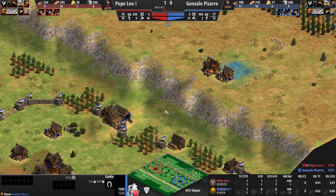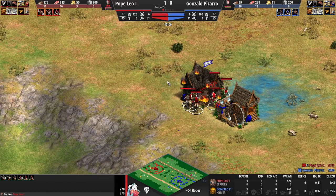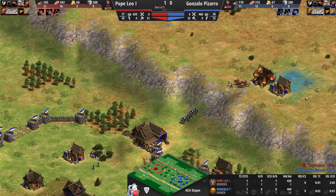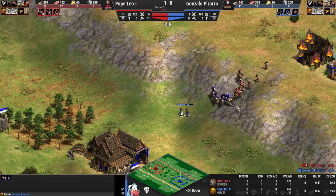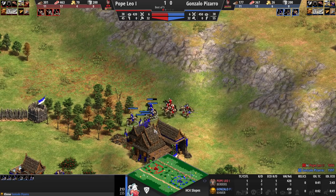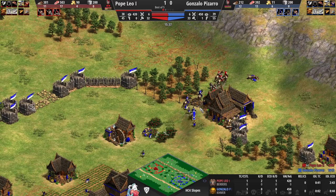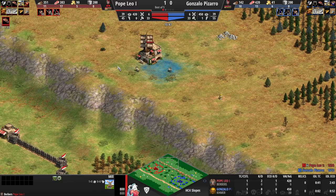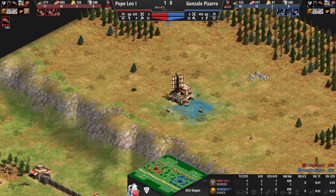You need something to deal with the spearmen — which could be archers, but obviously you can't go scouts and archers right at the beginning of Feudal Age. Those villagers are also running back and taking the downhill disadvantage. Nice move from Pizarro saving those villagers though — he only lost one villager so far, which is actually pretty decent considering both his sides got pushed. He got a nice little extra eco from the hunt and fish, but overall the efficiency was there for Pope Leo.